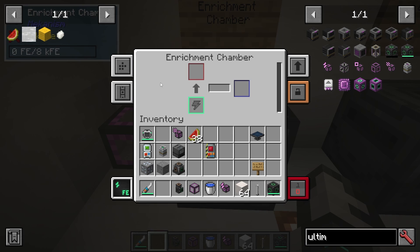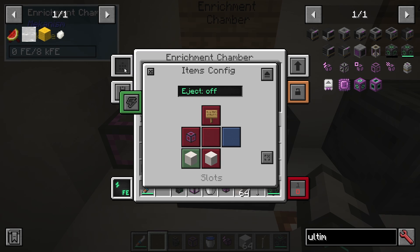I can also go into the machine — you can see there are quite a few options. Under side config, you can say whether you want to automatically eject things out of it, and set what you're doing on the top, left, bottom, right, etc. The back is where energy is coming in. The left is currently input — I can change it to output, input and output, energy, or nothing.